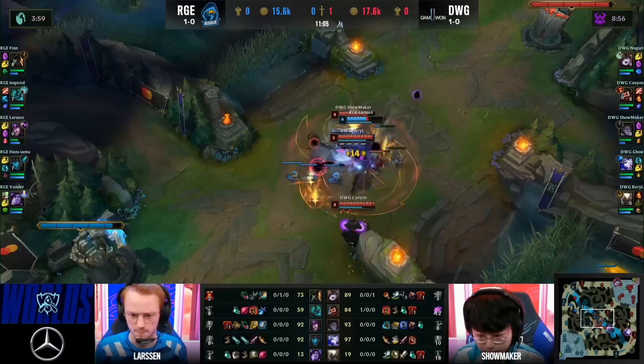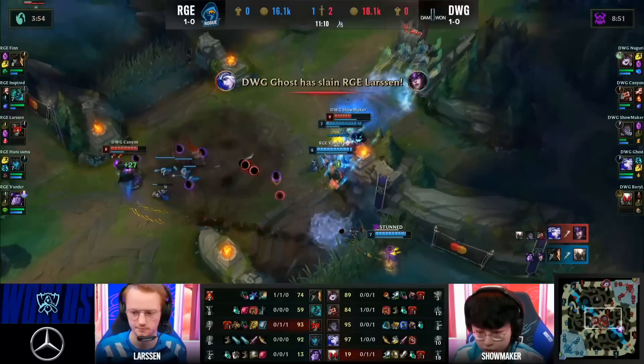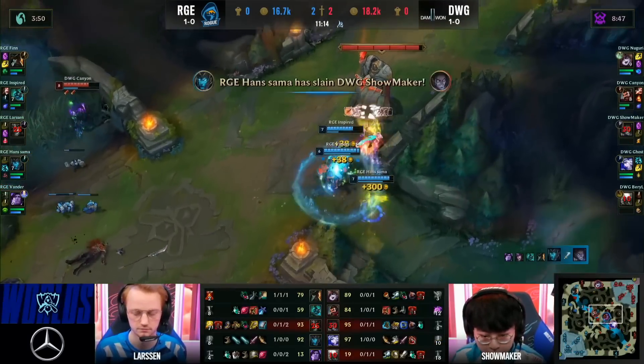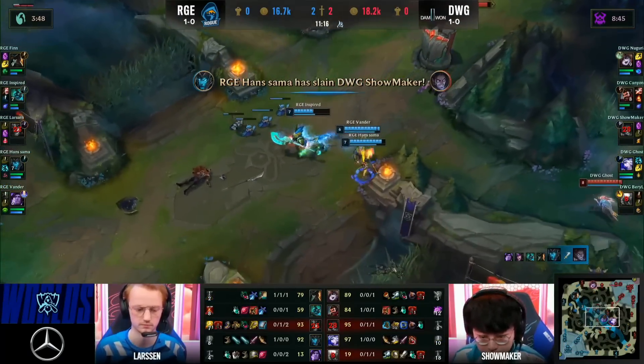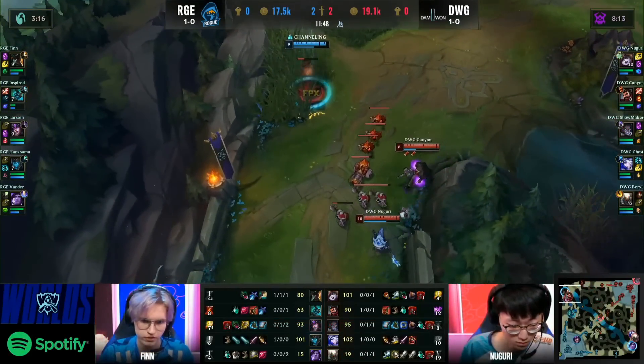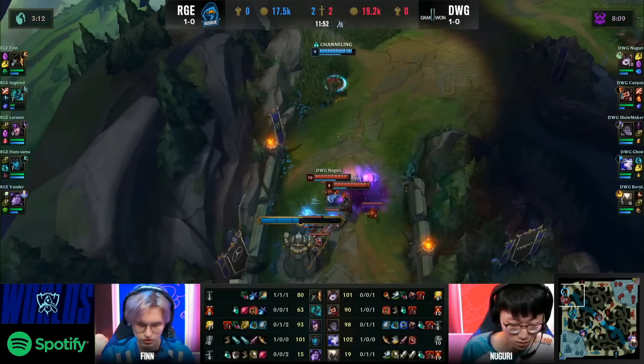Damwon's going into the enemy mid laner here. Larson's in some trouble, tries to flash away, evading the damage. Collateral damage comes through, but an amazing turnaround! He's able to find the kill onto Barrel, and now it's going to be a 2-for-1. Showmaker tries to get himself out, but Hansama's got the spear! They put up that shield to block all the damage — he was not able to pull that off, and as a result really got punished.